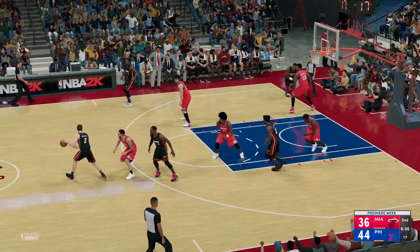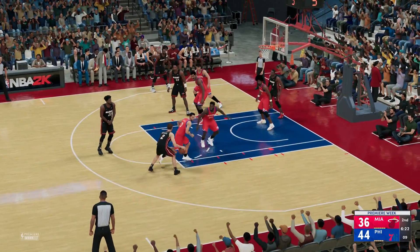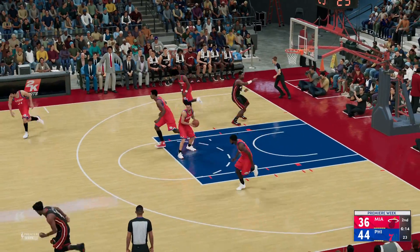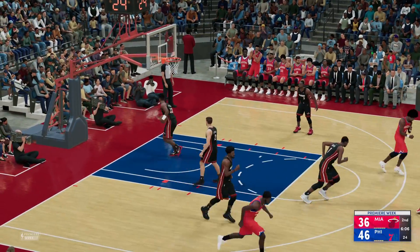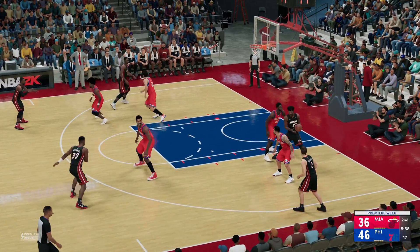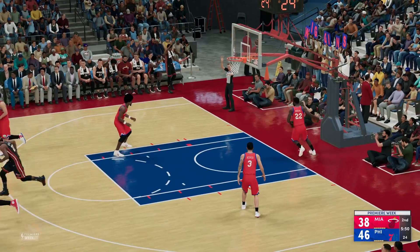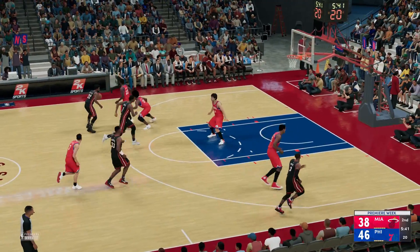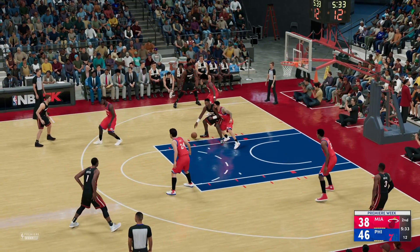Pass to Wade, back to Dragic. Dragic drives — hard to shoot. Here's Bosh, it's hauled in by the Sixers. Down low, here's Irving — good finish in the rack. And now a 10-point Philadelphia lead. They're finding ways to get the ball into the paint — five consecutive buckets. Here's Butler — rejected by Wiggins, but he's able to get it back. It's good. Butler's gone 50% from the field, three out of six. And it's stolen by Butler. Pass to Dragic.